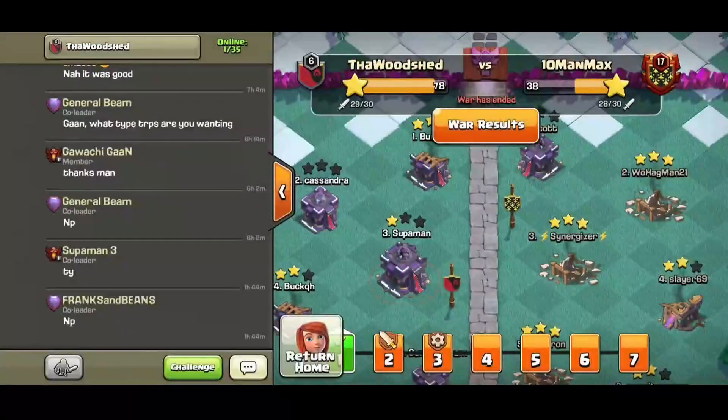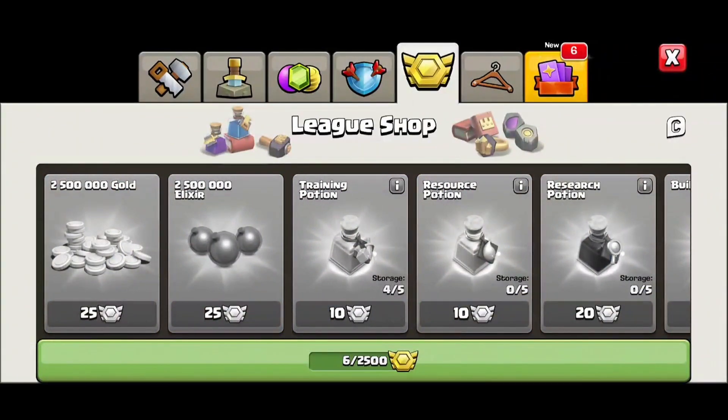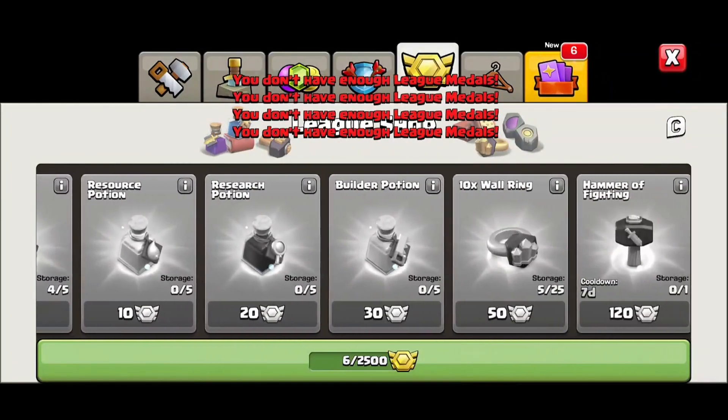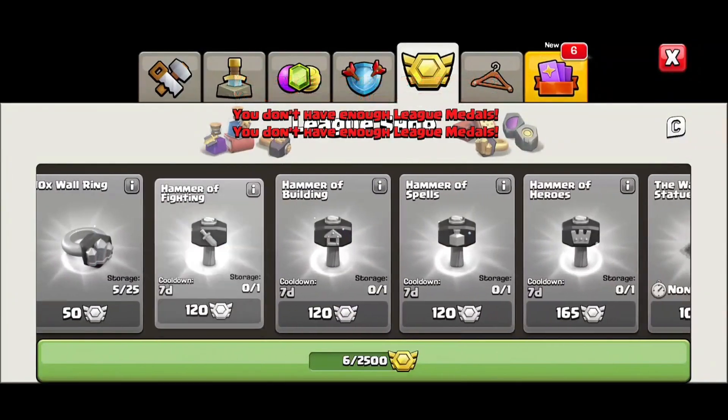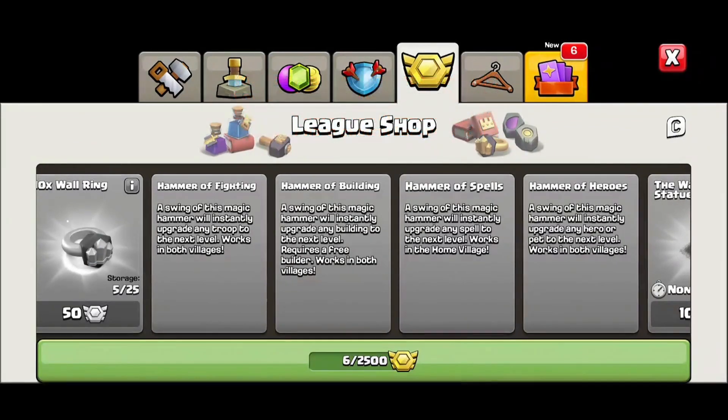What are Clan War League medals? If you're new to the game you might be wondering what they do. They are used in a certain part of your shop - this nice big yellow medal is actually a raid medal - and this is stuff you can actually buy using Clan War League medals. Based on your performance, the better your clan does the more you get, and the higher league you're in the more you get. You can buy gold and elixir, you can buy potions - most of the gold and elixir and most of the potions aren't realistically worth it. What make it important are the hammers: Hammer of Fighting, Hammer of Building, Hammer of Spells, and Hammer of Heroes.